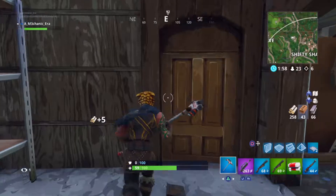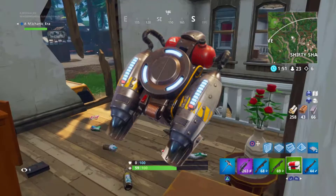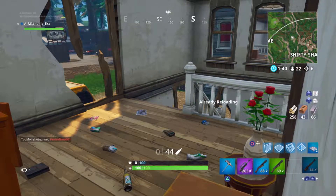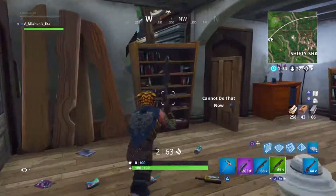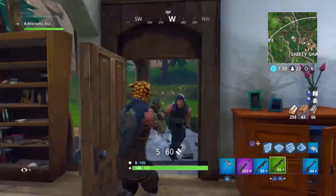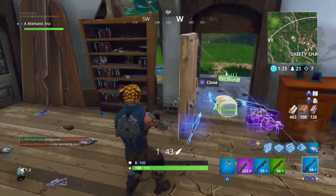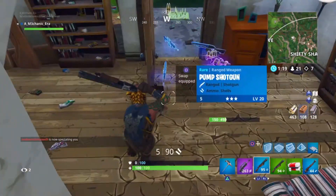Now let's get on to the number 1 spot. Coming in at number 1 is the Jetpack. The community has had mixed opinions on this for a couple of weeks now. I believe the Jetpack should be in the vault and not brought back out again, unless it's in the Close Encounters LTM, which was hardly in the game for a day. I'm sure you've been in a build battle against someone with a Jetpack before — the player with a Jetpack can always levitate much faster than you without doing any work at all. You just get an unfair advantage.